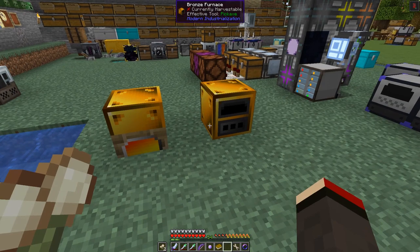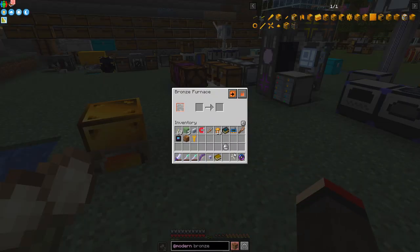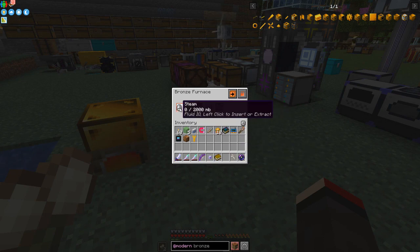You can put the bronze furnace down anywhere you like, but if you put it beside the boiler it will automatically get fed with steam. I take the steam, left-click it on here, and that produces one bucket's worth of steam. Then I can put something in here.